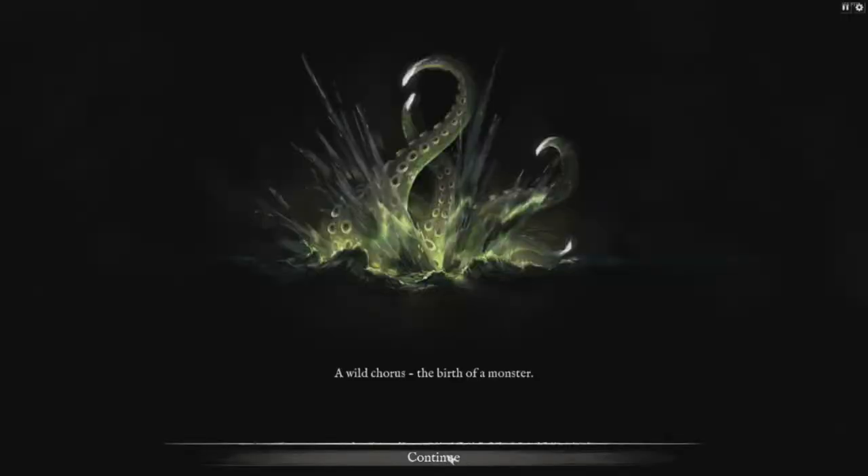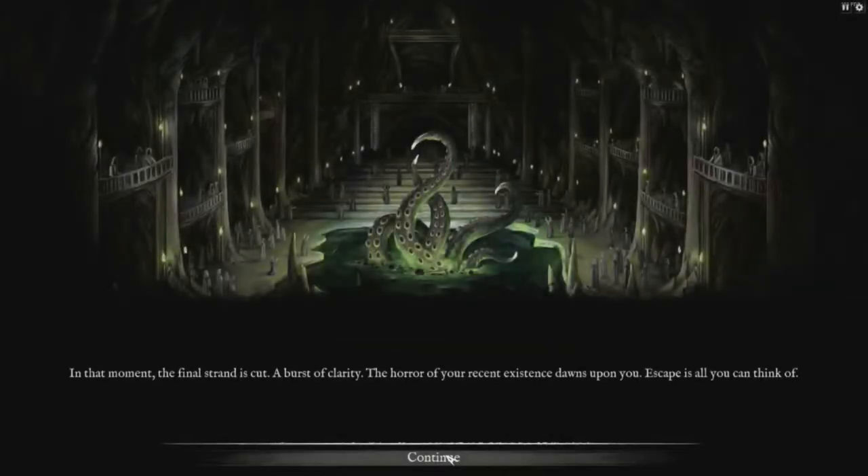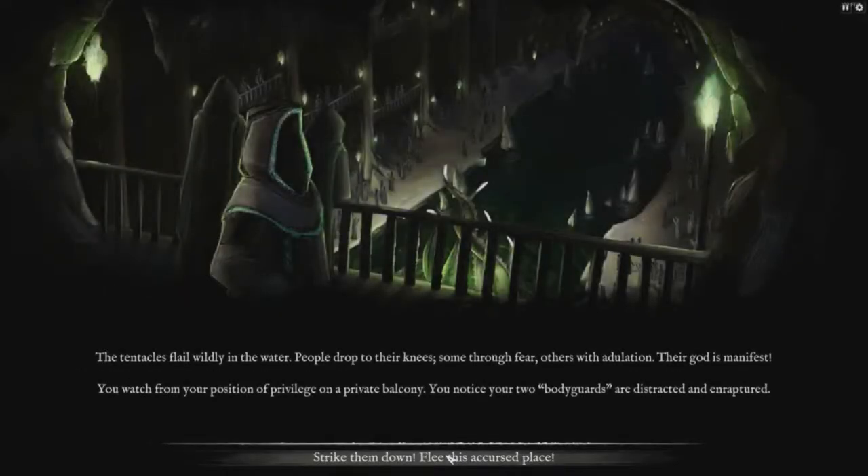Abandoned Ship sends you deep into the exciting world of cults and monster summoning as you take on the role of a cultist monster summoner. Soon after you bring to life a Kraken, you come to the realization that this may not turn out well and run off to become a sailor.